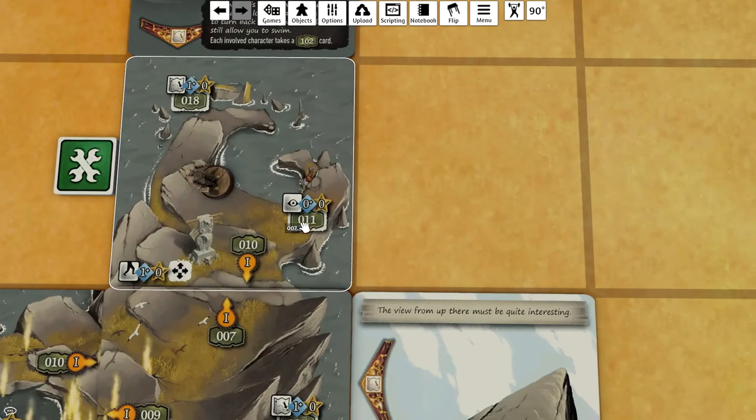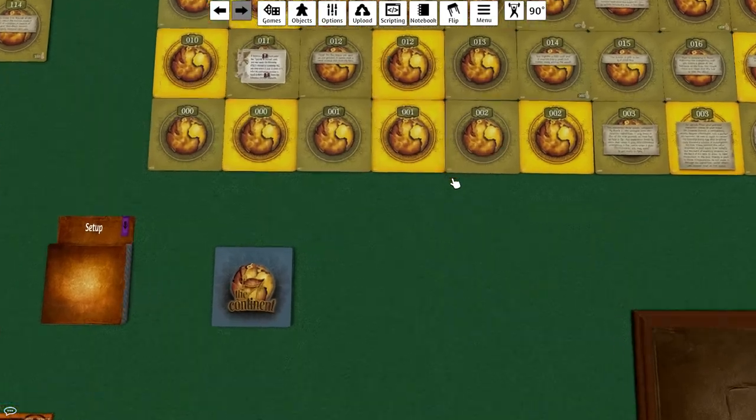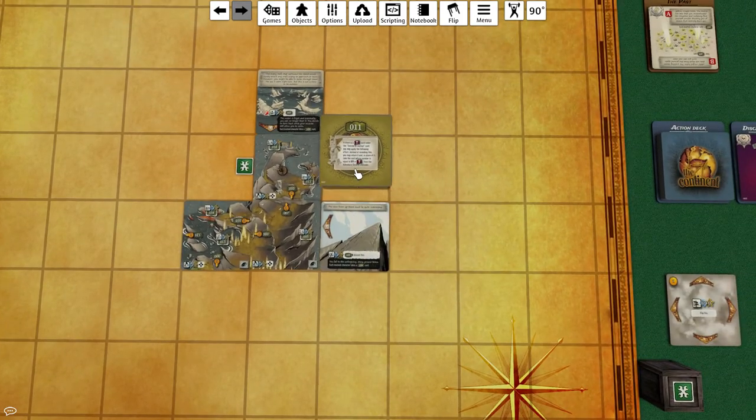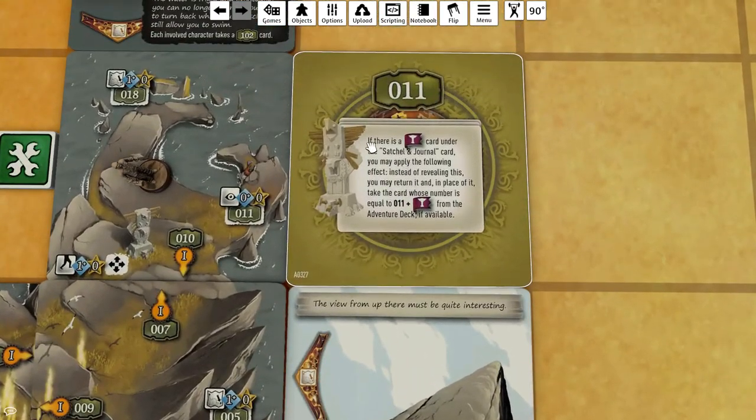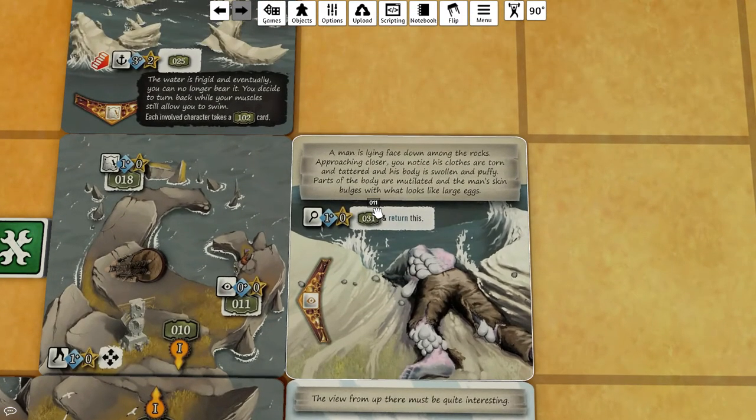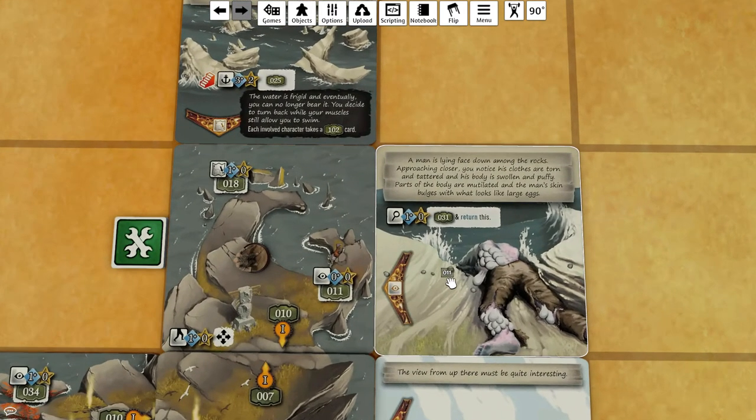To swim you need to draw three action cards and have two successes - if you don't, you have to turn back and probably get hurt. I'm not going to do that. Let's take a look at this body, which is card 110 - you don't have to do anything to take a look. A man is lying face down among the rocks. Approaching closer you notice his clothes are torn and tattered, his body is swollen and puffy, parts are mutilated, and the man's skin bulges with what looks like large eggs.